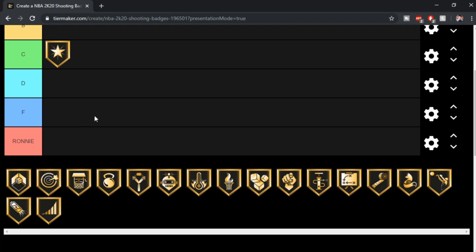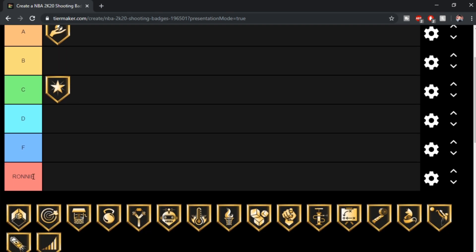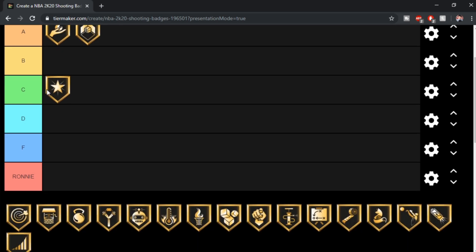Corner Specialist — same thing, like Catch and Shoot. It's a crutch badge. If you're a spot up shooter, you need this badge. Not so much sharpshooters because sharpshooters really spot up on the wing, but if you're a stretch or a glass cleaner, I feel like every stretch and every glass cleaner has this badge at hall of fame or gold. I think this is a solid A tier. I think any badge in the S to B tier, you want to put on.